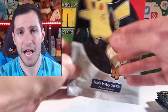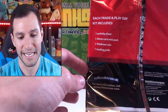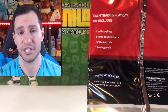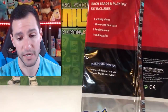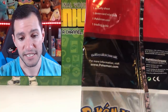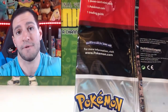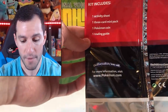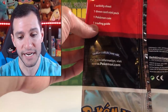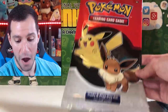This probably isn't going to be as exciting as I think. If you take a look at the back, it says each trade and play day kit includes one activity sheet, one three-card mini pack — so we are going to see if it is an actual demo pack, a Dollar Tree pack, or some type of promo pack that GameStop put together. Also includes one Pokemon coin and one trading guide.